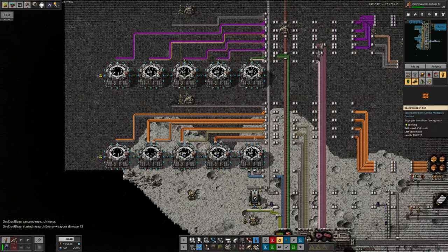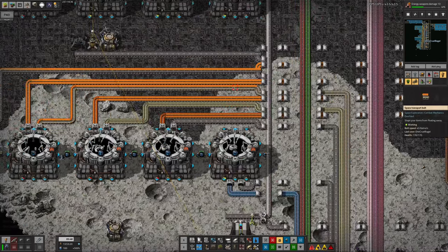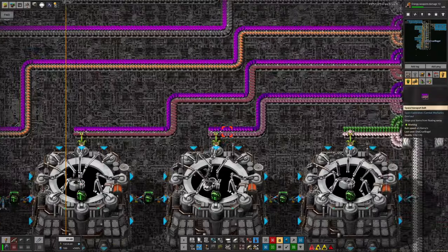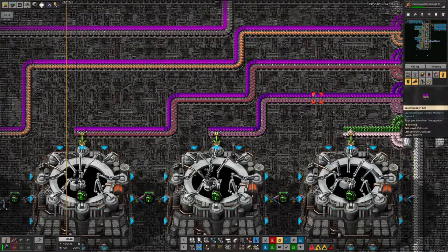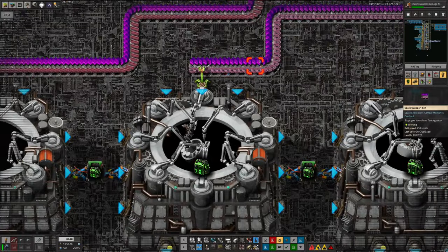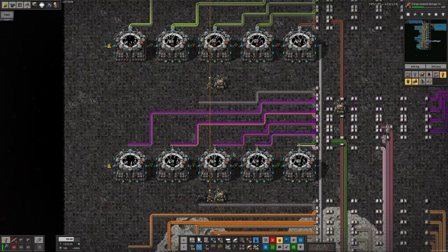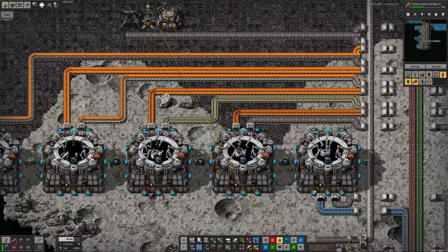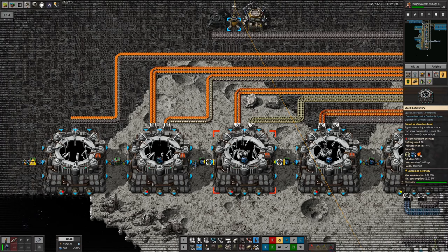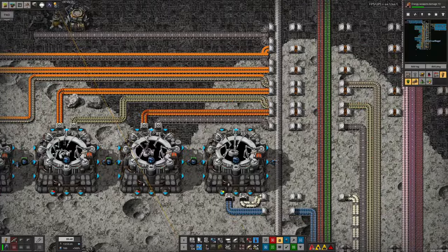Over in space module city I discovered problems with the speed module production. It turned out Mark had come in and made changes to how these machines are fed. Originally I had this system bringing a belt to each machine with the catalogs for that particular module type and the intermediate required - for efficiency 5 that's energy science catalog 1 and Holmium cables. Mark had been using obscene numbers of speed modules and the system couldn't keep up, so he put in additional belts - now we've got an entire belt of catalogs and an entire belt of intermediates like iridium bearings.